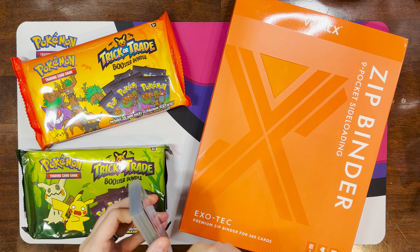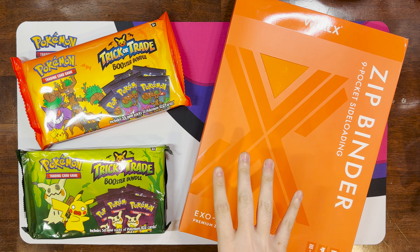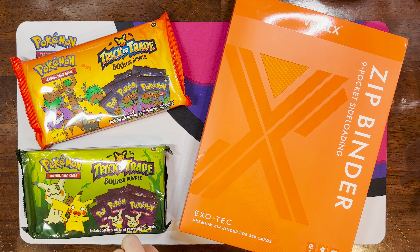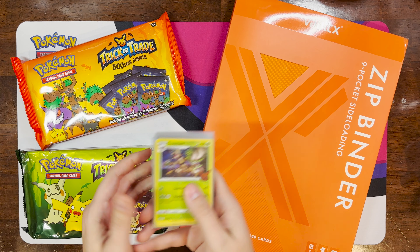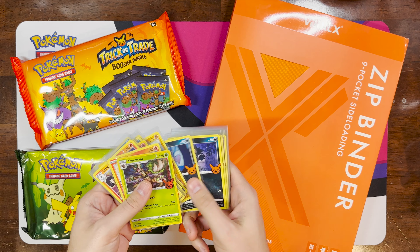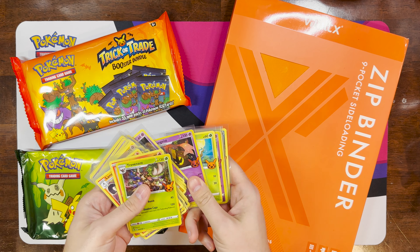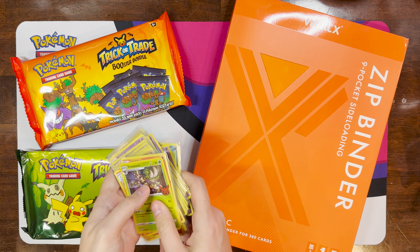How's it going everybody, back with another master set video. This one's a little unconventional though. Last year I wanted to record a video of completing the trick-or-trade booster bundle master set, but I didn't have a good binder for it. I have the full set of the previous year here, but not the 2023 set or the 2024 set which just came out. Now that Vaultex has this orange binder, I thought that was a pretty good thematic match.